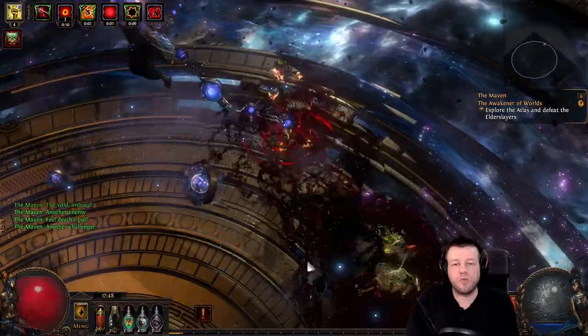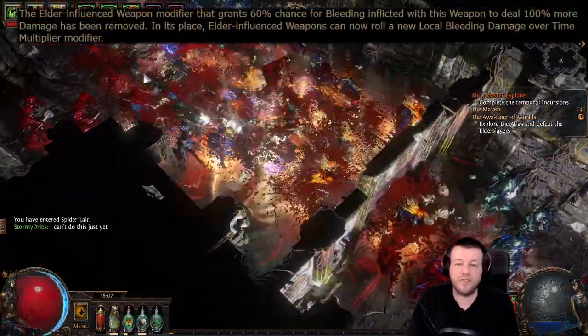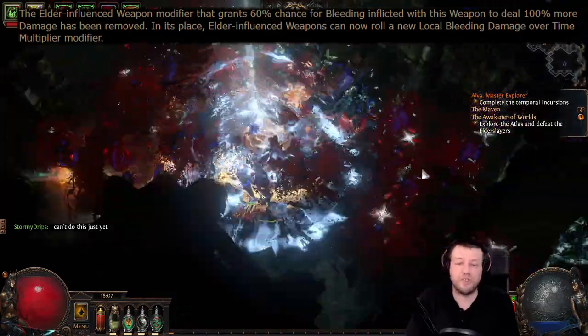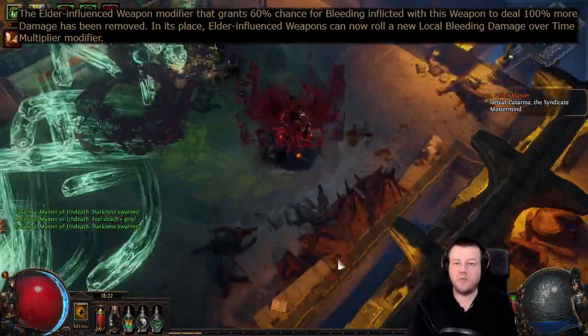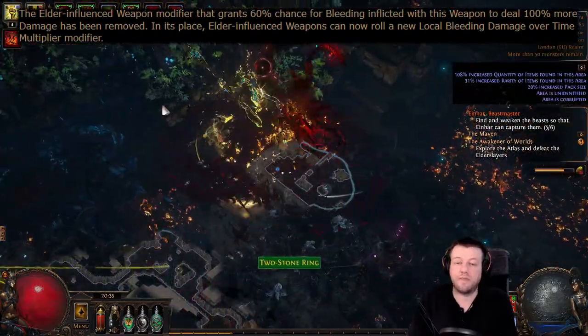Hidden deep within the patch notes for Ultimatum was a little note about removing the Elder Influence modifier that granted us 60% chance for bleeding inflicted with this weapon to deal 100% more damage. Instead we gained up to 59% damage over time multiplier for bleeding inflicted with this weapon.